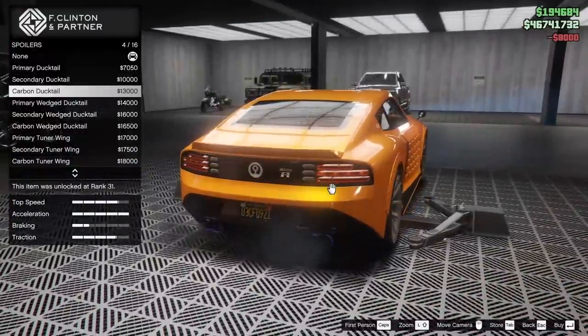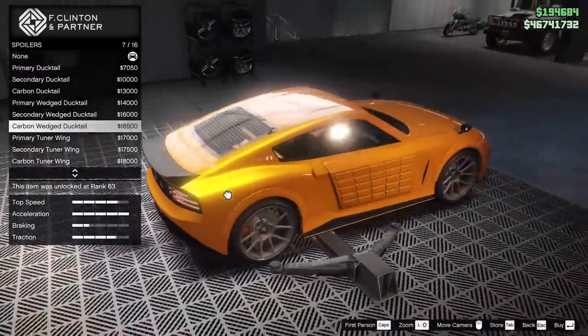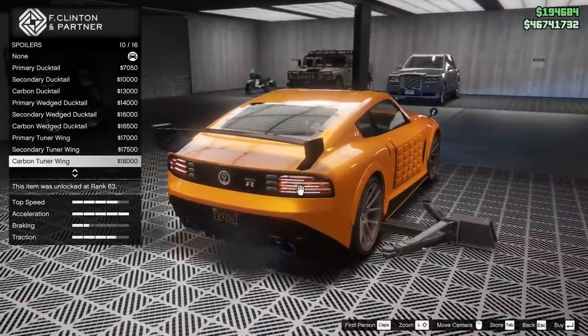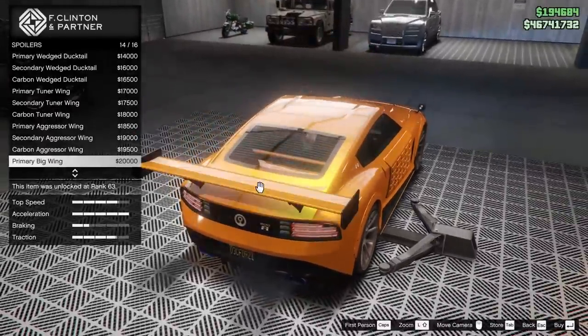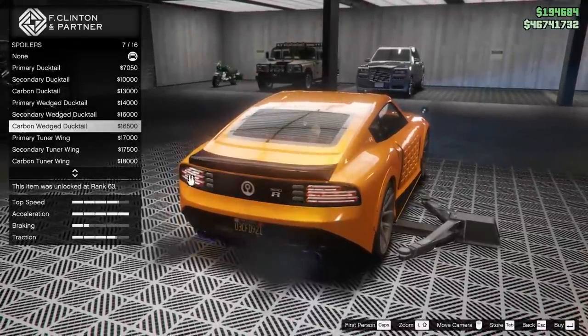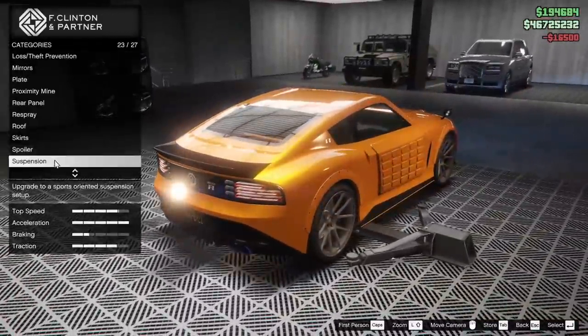For the spoiler, we got a ducktail. We have a few ducktails actually — a winged ducktail. Oh, that looks pretty good actually, I like that a lot. We got the tuner wing as well. That looks really good too. The aggressor wing looks really good too. Wow, all the wings look pretty good on this car. I got to say, good job Rockstar. Let's go for the carbon wedged ducktail. I like the look of that a lot.